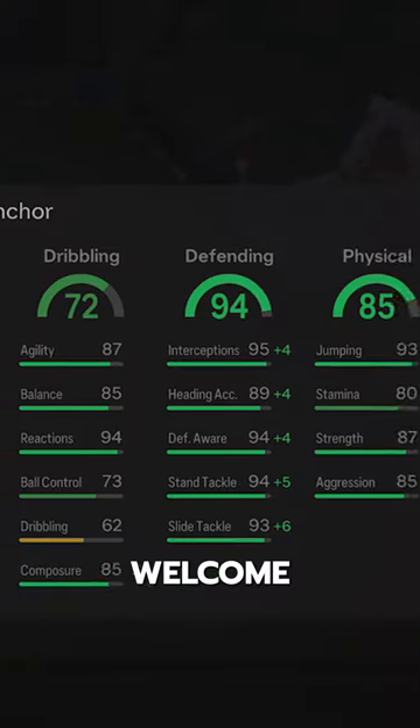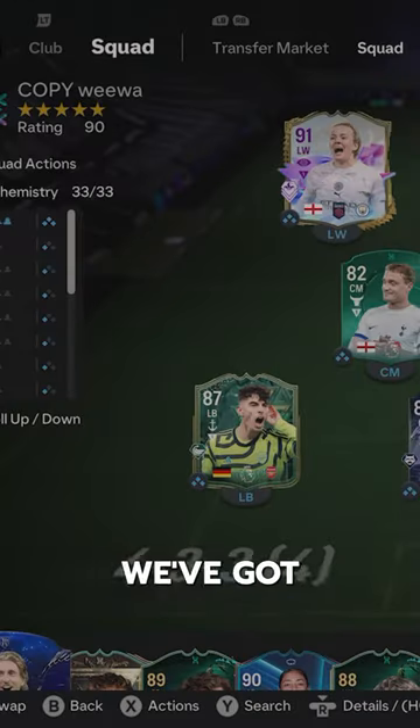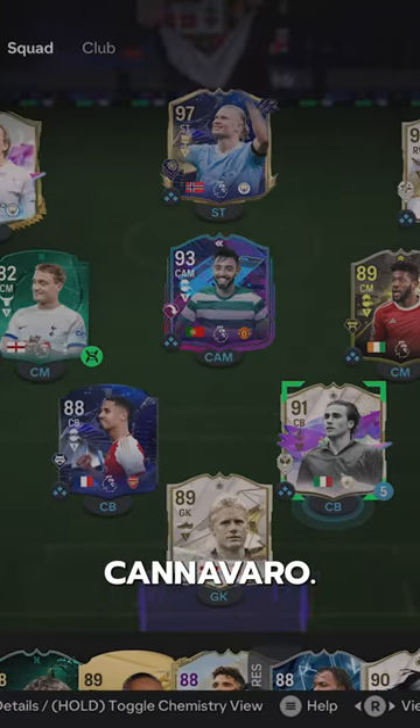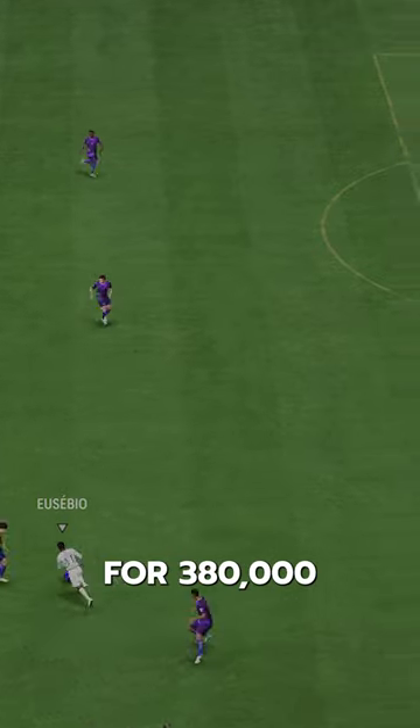Finally, a new center back. Welcome to Baller or Bust, where we test FIFA cards so you don't have to. We've got Future Stars Icon Cannavaro. You can acquire Cannavaro via SBC for 380,000 coins.